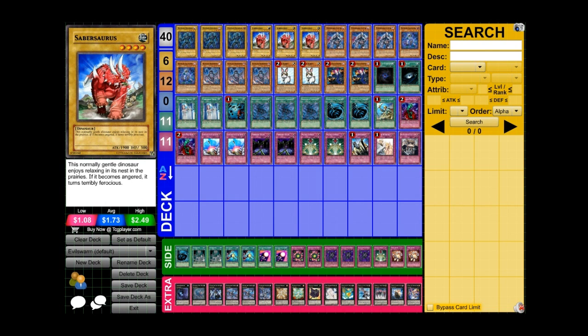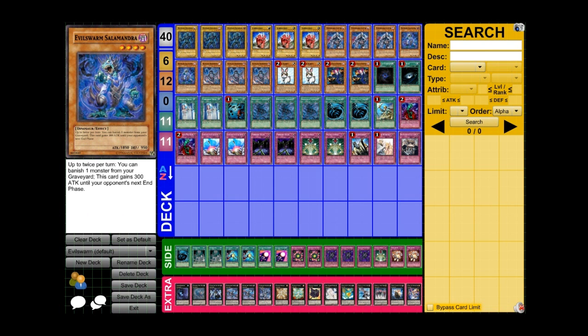Let me first talk about why I'm running the dino variant. Cercyon does not come out in Hidden Arsenal 7, so without Cercyon you can't run a pure dino build. This goes in conjunction with Salamandra — Salamandra is an Evil Swarm monster, but it's a dinosaur-type Evil Swarm monster.